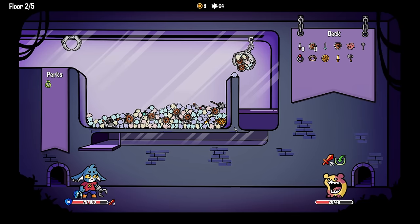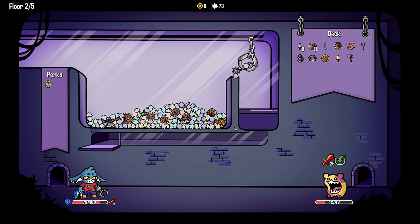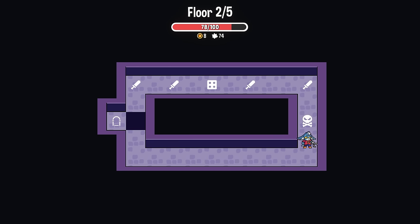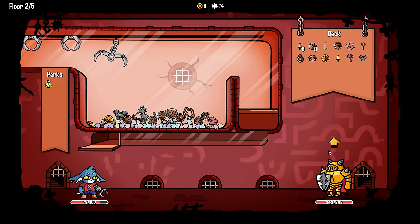Just grab a little bit more armor and then we'll send in the attack. We also got the little ruby ring. Body armor - five block at the start of every turn. Yes! That is in fact what we want.